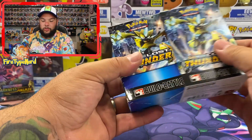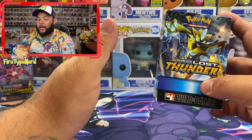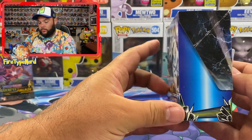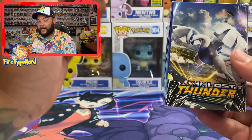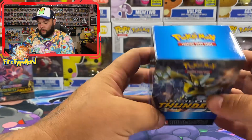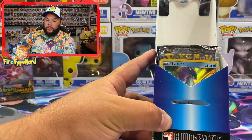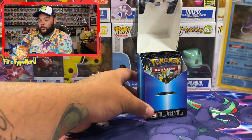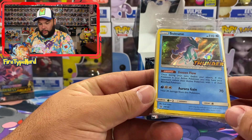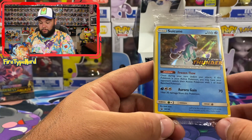I don't know if I've opened too many of these Sun and Moon Lost Thunder Build and Battle Boxes, so I'm not sure what cards we get as promos. Here we have the front of the box, there's the side, and there's the back with an awesome blue gear on the back. There's the top. Let's open it up. We have a Suicune from Lost Thunder — it is a really nice looking card and the centering looks absolutely perfect.